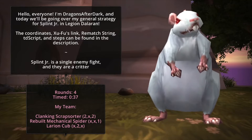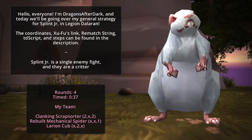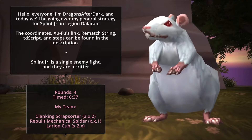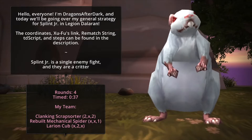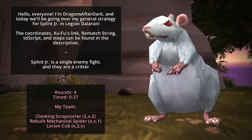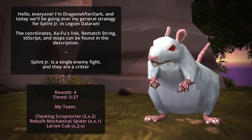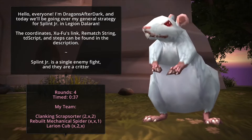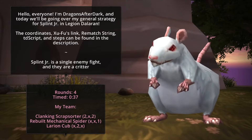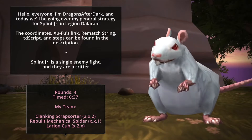Splint Jr. is a single enemy fight and they are a critter. There are a few ways we can go about fighting single enemy battles. The reason we have strategies for them is because they have large health pools and they normally have buffs that reduce the amount of damage you can do to them, and some also limit the damage you can deal at one time. That said, you can use DoTs, big hit abilities, explode, and shattered defenses with those DoTs and big hits to surpass that 50% debuff.